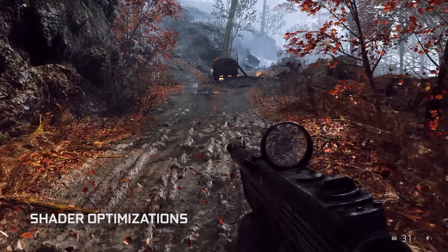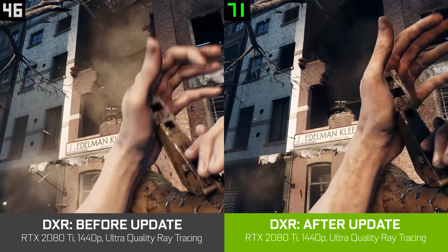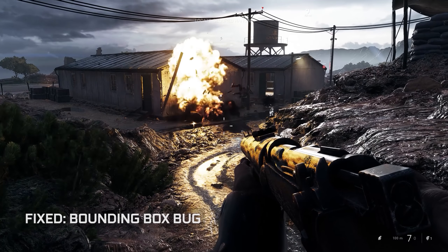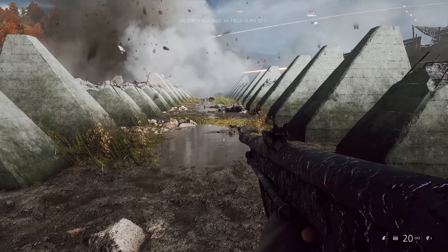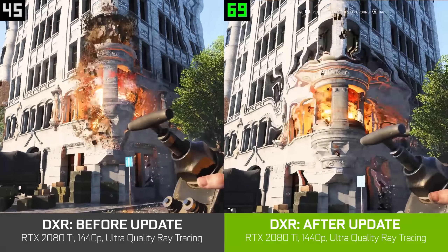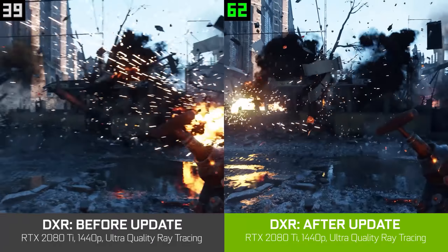Another thing we've been working on is a bunch of little shader optimizations. Each optimization brings more performance throughout the game. In Battlefield V, we have a lot of destructible objects, and anything that is destructible had a very big performance impact for ray tracing due to a bug. However, we worked with NVIDIA — both on the driver side and in the engine — to fix this bug, which allows us to utilize the hardware much more efficiently. Ray tracing is performing much better now.